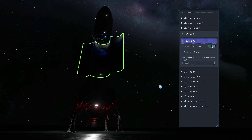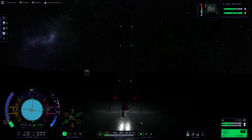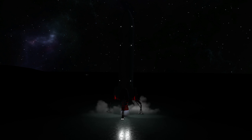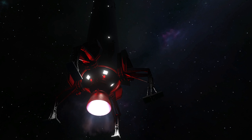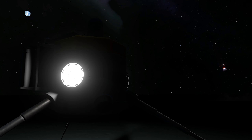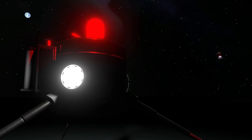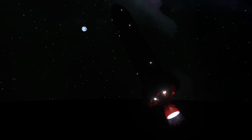Prepare our ship for a long flight back home by closing its bay. Start our main engine, gears up, and head gently for 90 degrees. Next destination: the Kerbal Space Center.